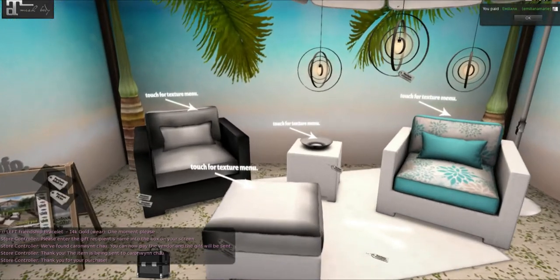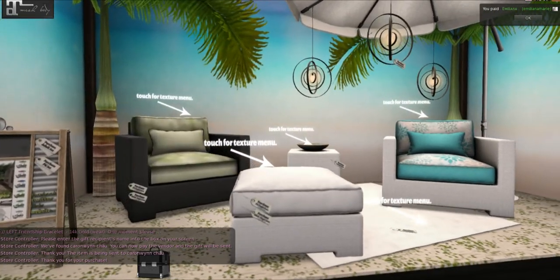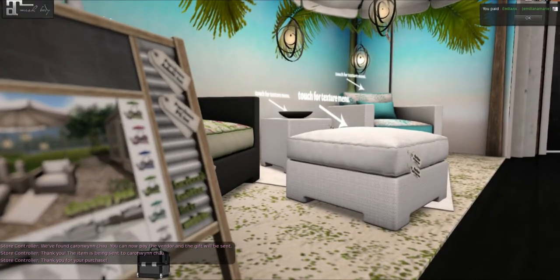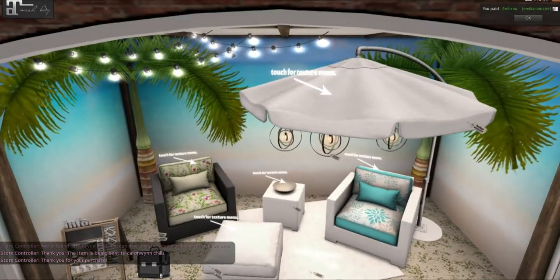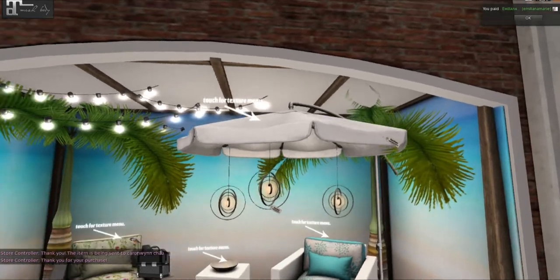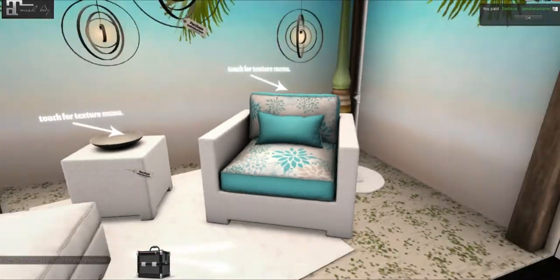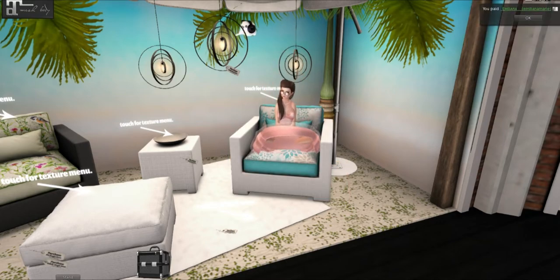We have Cheeky P over here. Oh, this is cute — it's a little patio set. I don't think she sent it out in her blogger group, but this is pretty cute. I like the little hanging lamps up here and the overhang umbrella. I like the sizes that she's been doing for her furniture too. I feel like this is a really good size.